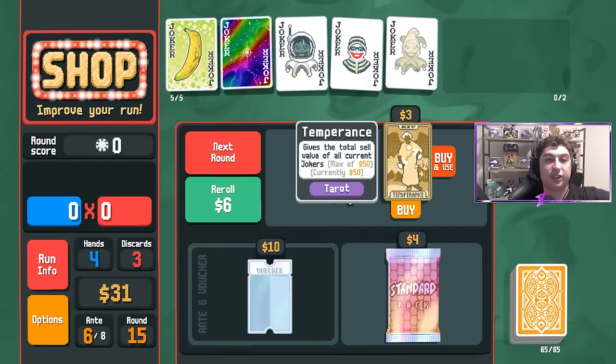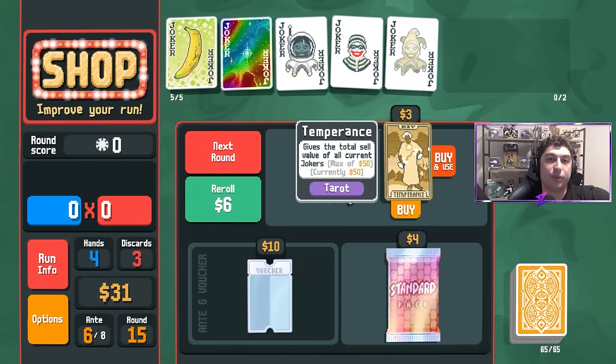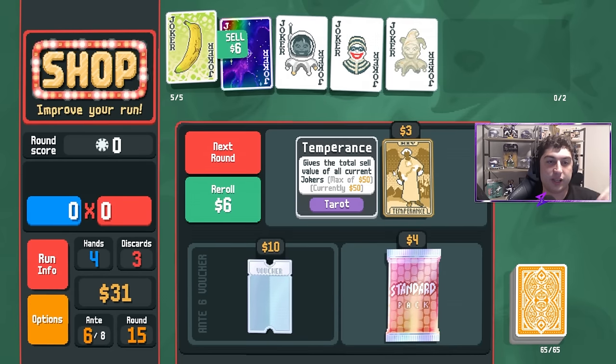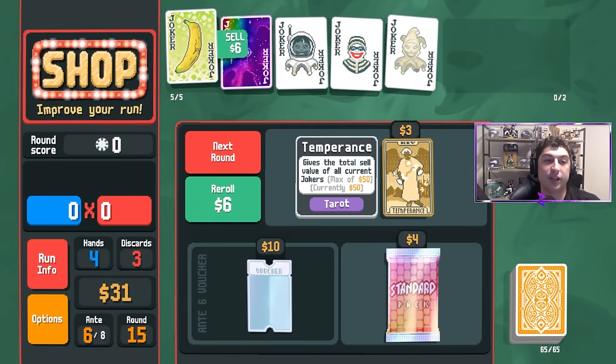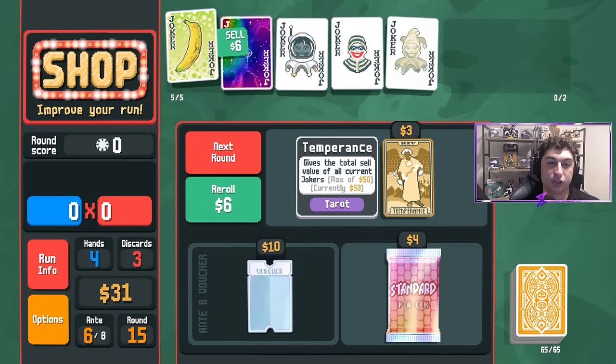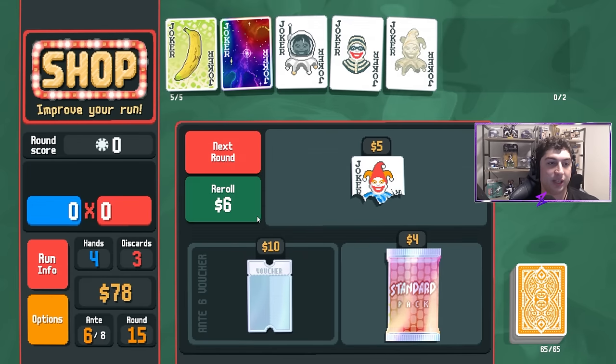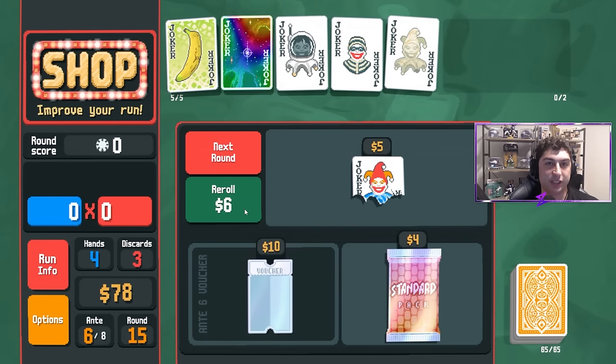Refresh — Temperance. This is what Gift Card did for us: it raised the value of all our jokers. So when we finally saw Temperance — which gives you the total sell value of all your current jokers, up to a max of 50 — we get that max 50. We're now at $78 and absolutely sitting pretty.